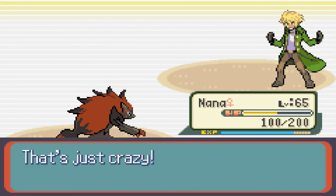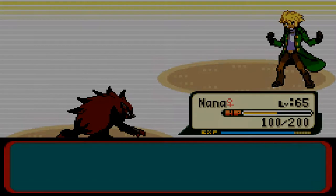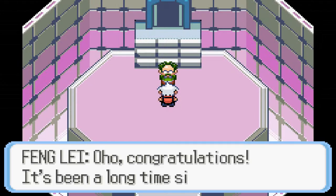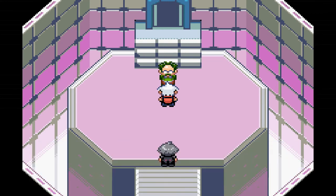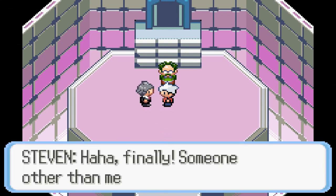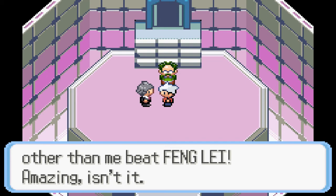That's just crazy — damn straight! That is your freaking ridiculously OP champion. Damn straight, you better give me 74,000 dollars. Oh congratulations! It's been a long time since anyone won other than Steven Stone beating me. There's my favorite champion. Finally someone other than me beat Fangly — yeah, because he's absolutely ridiculous. How did you beat him Steven, other than the fact that his rock lobster was nothing to you?